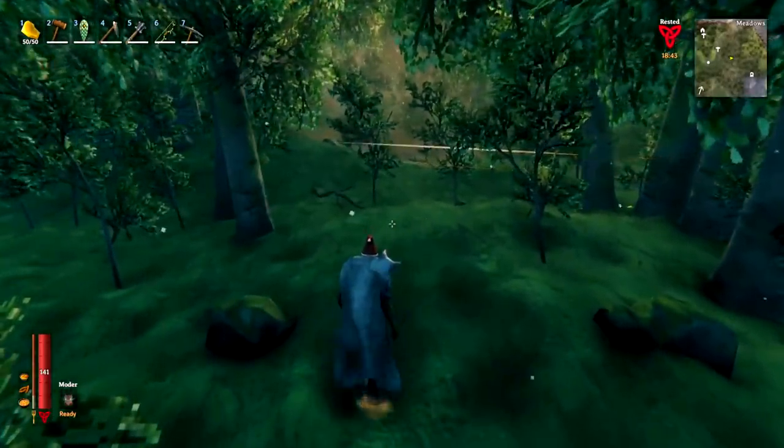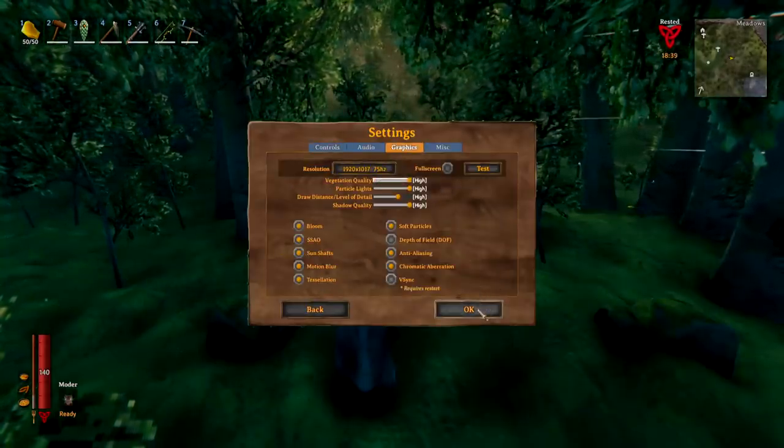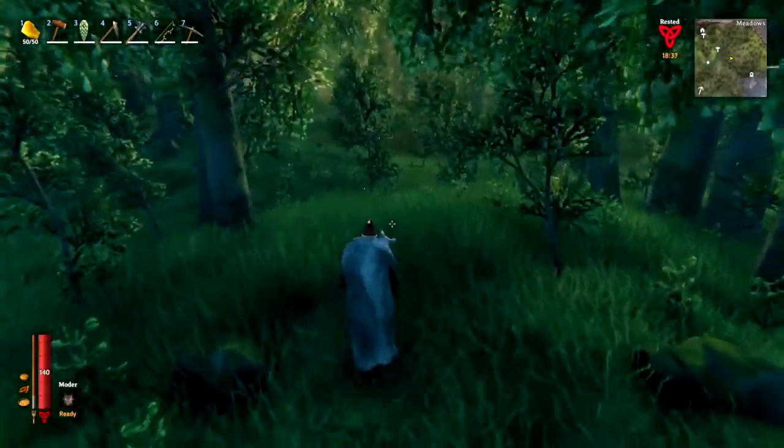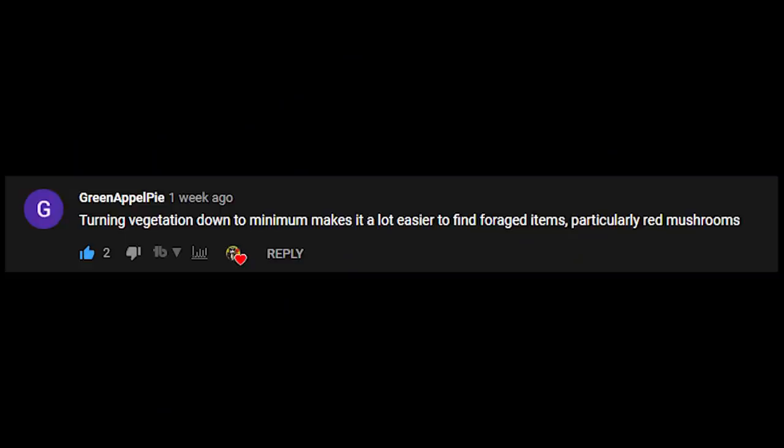If we look at it now — how flat everything is, how easy it is to see everything — then go back into the graphics and put vegetation up to high, it's a big difference. A quick shout out to Green Apple Pie who put me on to that tip about turning vegetation down. I do appreciate when you guys let me know things you find in the game.